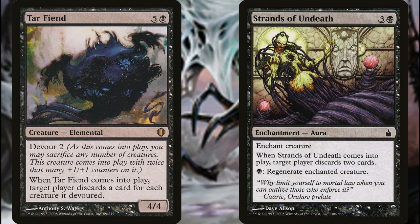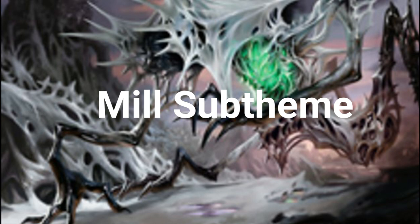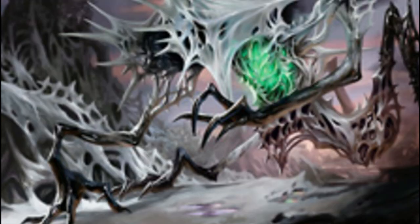Tumor Exarch provides added flexibility with a creature recursion option, and Deadeye Tormentor strips cards from opponents with the condition that you attacked with a creature that turn. Tar Fiend works well if you're running a lot of recursion — sacrifice a bunch of creatures to it, and with the doubled-up trigger you can essentially wipe away two players' hands completely. Strands of Undeath is super versatile: it strips an opponent of four cards when it hits with Yarak out, and it's also a great way to protect your commander.